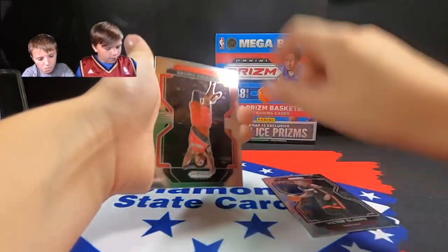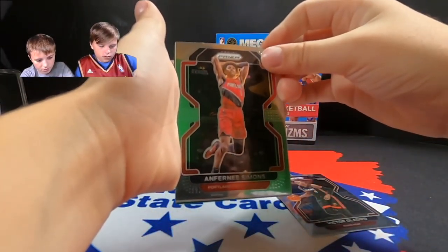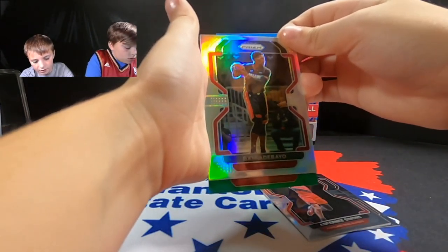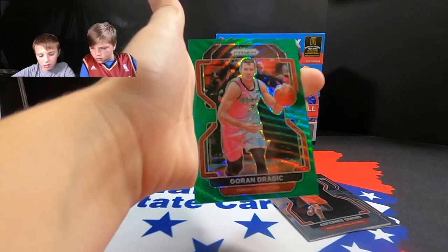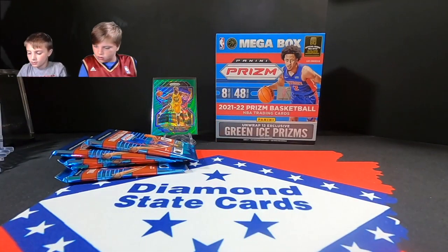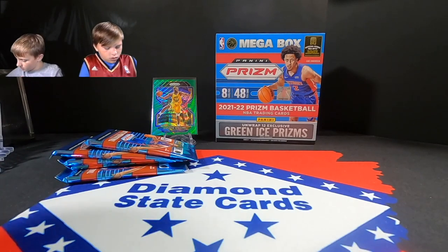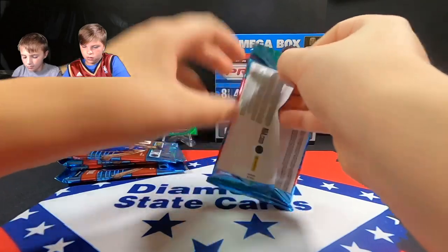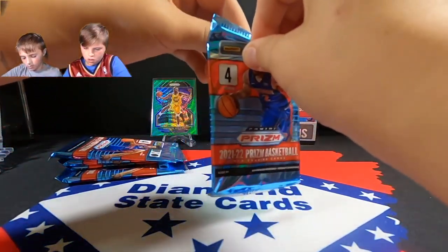Next pack: Victor Oladipo, Simmons, Bam Adebayo in silver, and Dragic on the green wave. There we go — your first green wave. And we've got three green waves so far between the two of us.